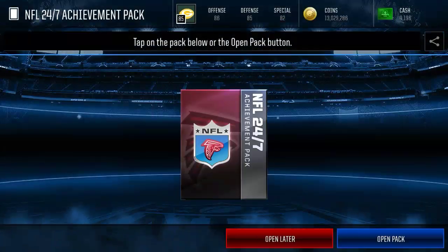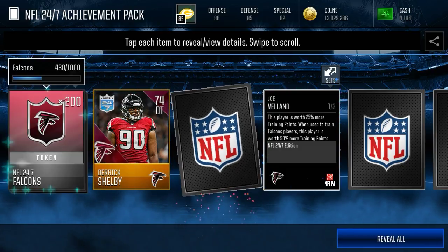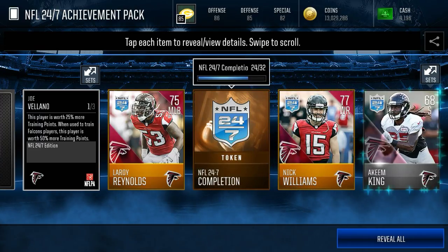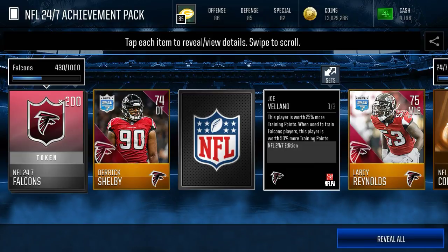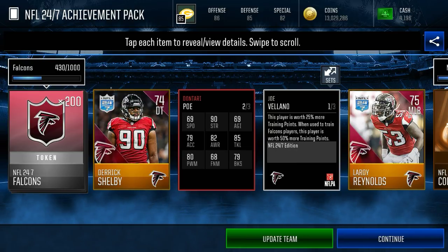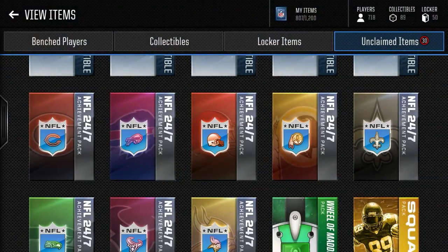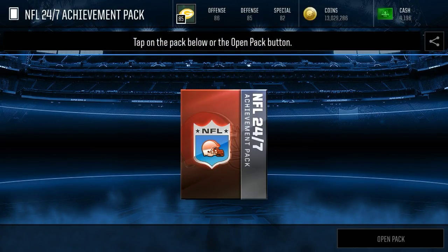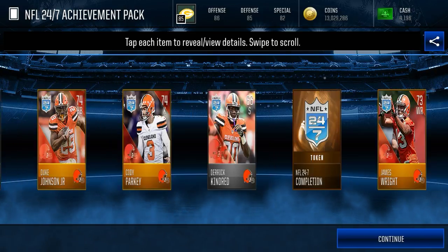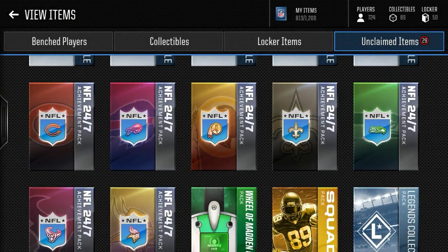All three silvers from that player pack — I've seen some people pull elites from those, I don't know how, the odds are absolutely awful. Derek Shelby — hold on, we have another elite pull! Maybe this is a Devonta Freeman, that would be a crazy pull. Let's reveal this card — Dontari Poe, 86 overall D-tackle. He's un-auctionable, but that is such a good pull — 44,000 training points. We do get a Cody Parkey, 74 kicker, and he is auctionable.